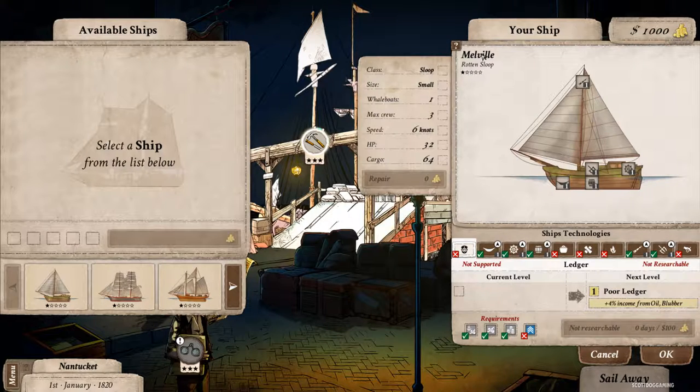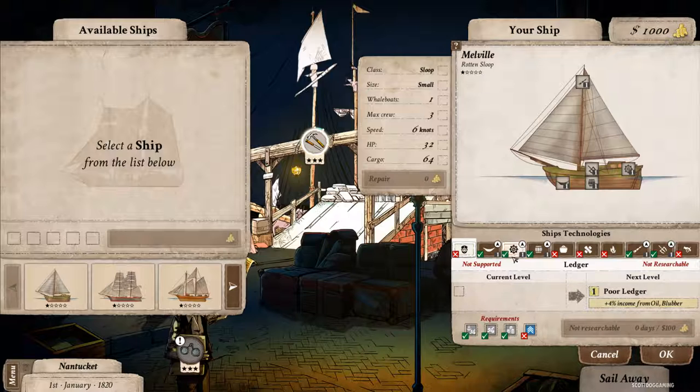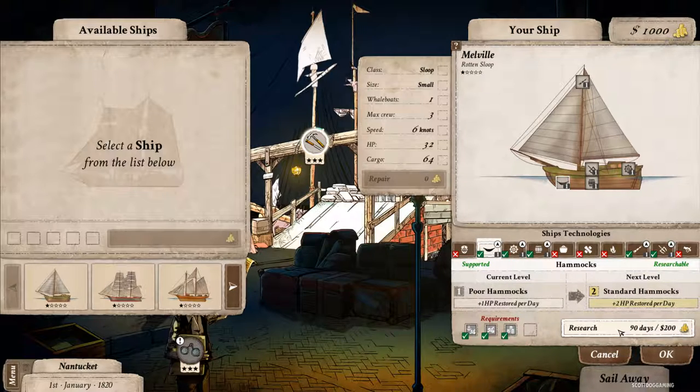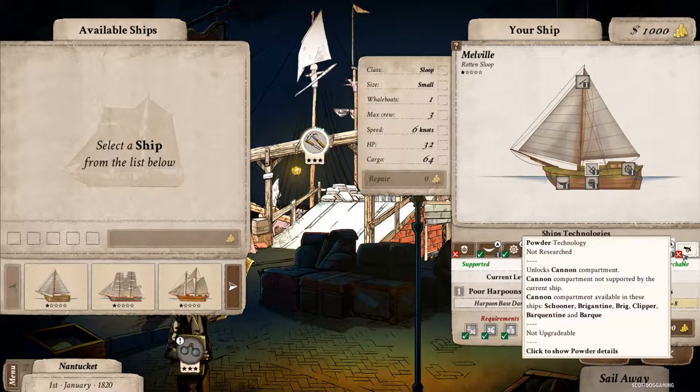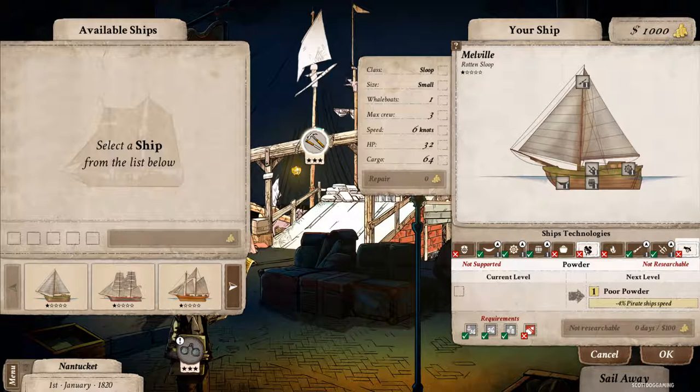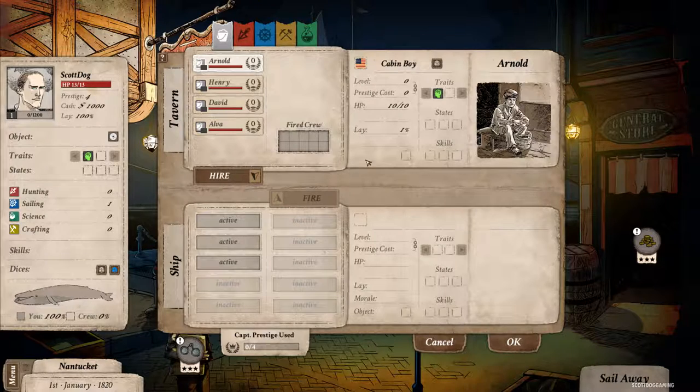So it sounds like we'd hunted Moby Dick before and failed miserably, and now we're looking to do the same again. We're in town, we're in Nantucket. We have our ship up here - our ship is called the Melville. I don't think we can change the name, which is a bit disappointing. We've got a Rotten Sloop, we've got a thousand in our pockets. We can look at upgrading certain things: the Captain's Cabin, hammocks for extra HP when resting, sailing speed, stoves for morale. Harpoons can increase damage and cannons we can't put on our tiny little boat.